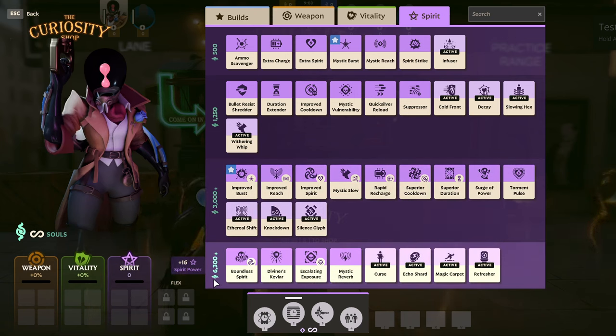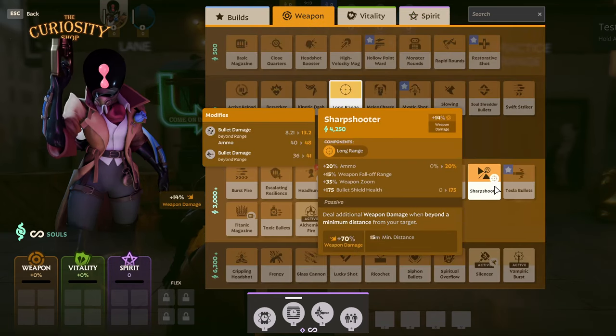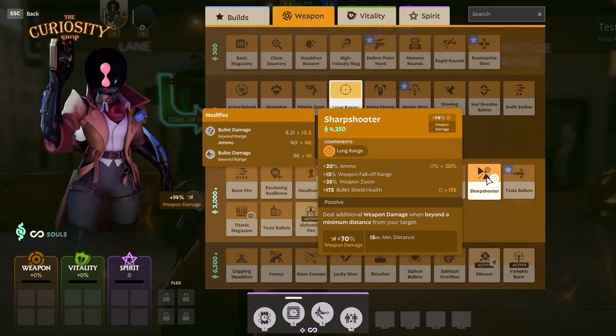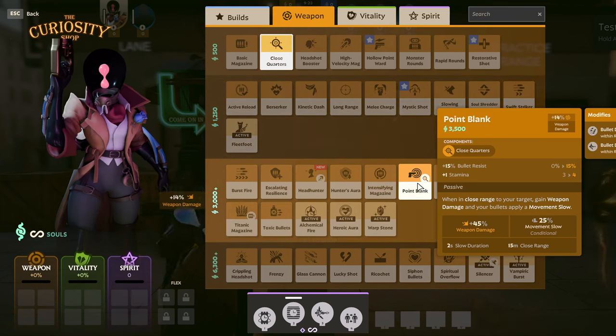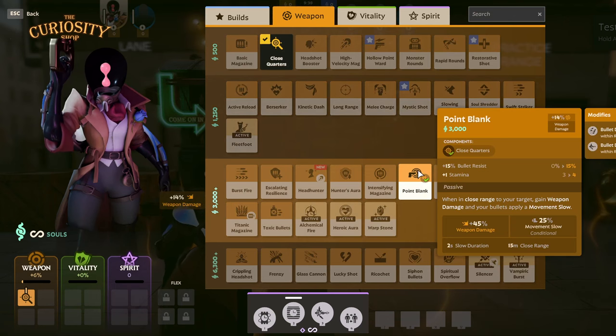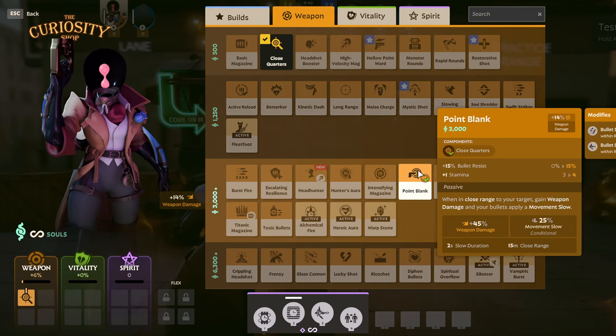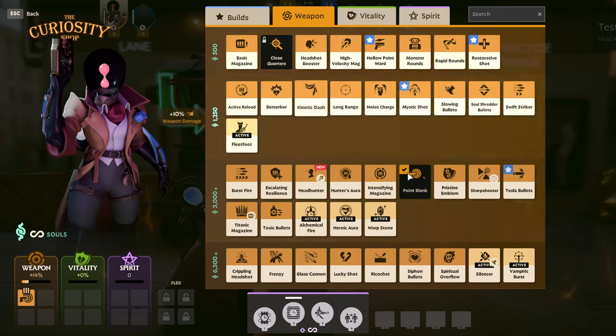There are a few items that break these price points. These items have components that build into them, increasing their cost slightly if you don't own the pre-component first. You can tell if an item has a component if it has a white circle as part of its icon. For example, the weapon item Point Blank costs 3500 souls by default because there is a tier 1 weapon item required to buy it. Hovering over Point Blank highlights a tier 1 item called Close Quarters. If you already own Close Quarters, it will discount Point Blank by 500 souls. If you don't own Close Quarters, buying Point Blank will automatically purchase the component and upgrade it into Point Blank.